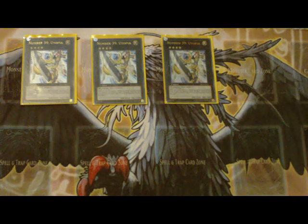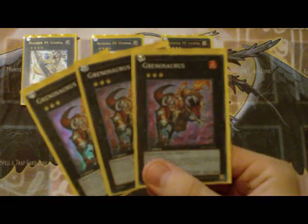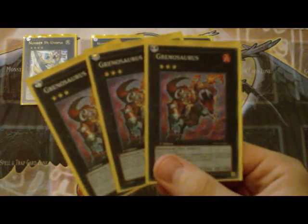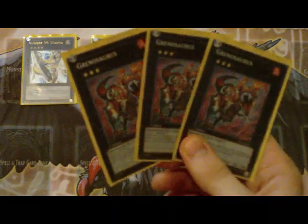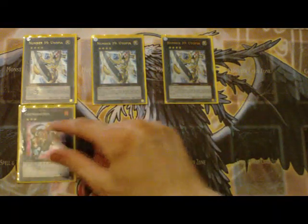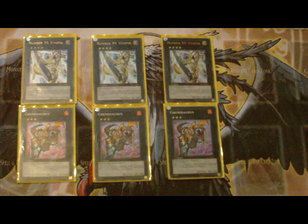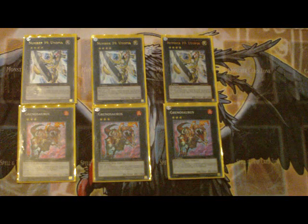The next one I'm going to personally be using more first, out of the ones that have come so far, is Grunasaurus. It doesn't screw with any of your stuff, like Gozenmatch or Rivalry of Warlords. It works with Solidarity — it's just really good. It has a burn effect; it's not the greatest. I would have liked to see a better effect from the first Dinosaur Exceed, but overall it's okay. I guess you could attack and burn for game or something.